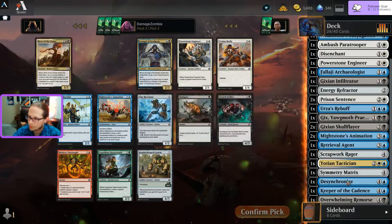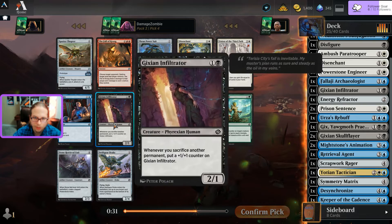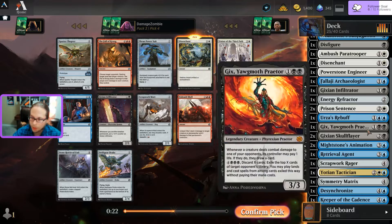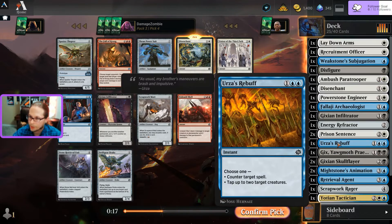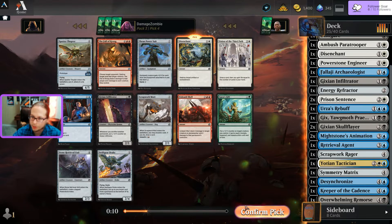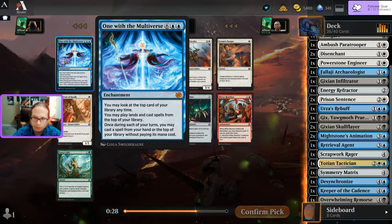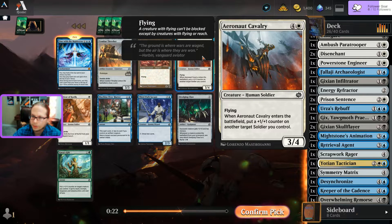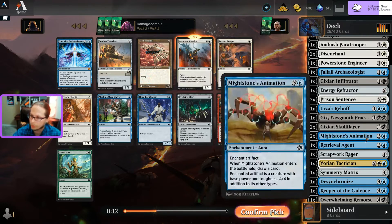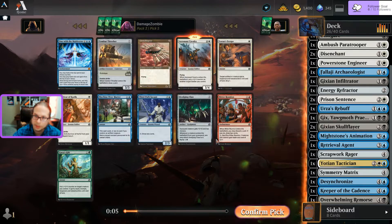Still leaning towards black though. A big Thopter. We got a Curate, another Infiltrator, Power Suit. Good second Disenchant - I'm definitely playing white. Torn between black and blue - might just have to stick to blue-white. Picking the Disenchant because there's just so much artifact and enchantment removal in this one. Got a Cavalry. Having a heck of a time deciding between blue and black.